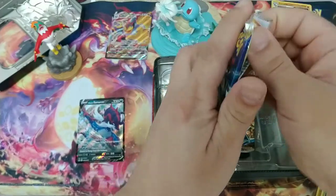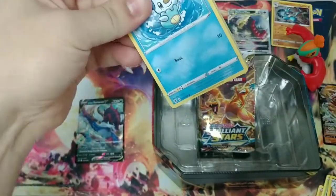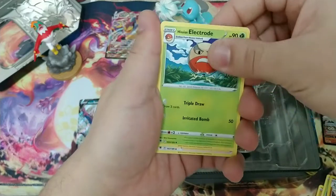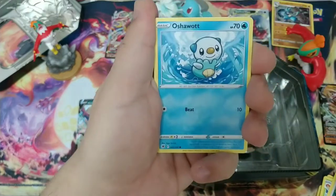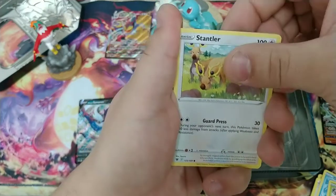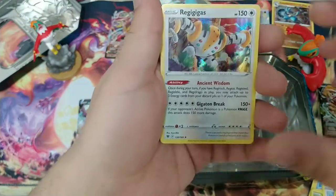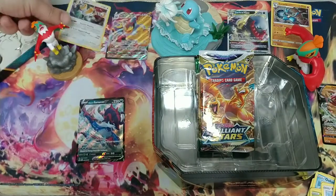See if we can keep that luck going. If we call that a tie, we just have to beat one Holo. Got the V-Star Marker again. Hisuian Electrode, Gardenia's Vigor, Temple of Sinnoh, Oshawott, Scyther, Stantler — whole herd of them. Got the Reverse Drifloon. And Regigigas. I prefer Lucario over him, but a Holo's a Holo, right? So all tied up.